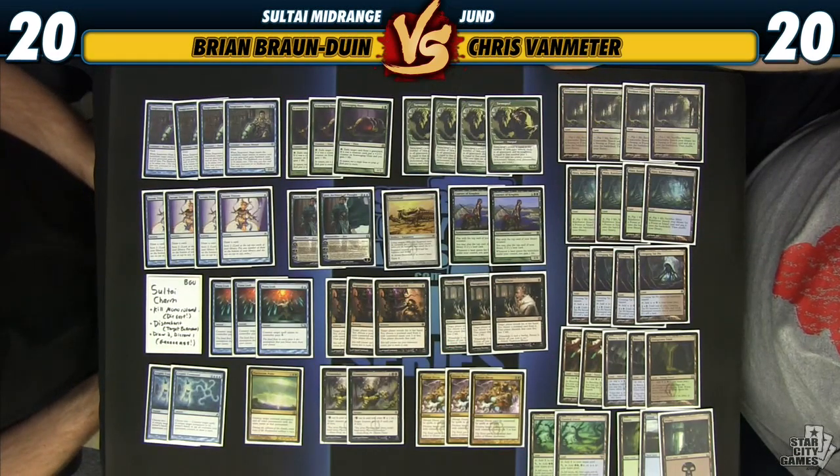The mana base is mostly straightforward. I did not play Polluted Delta because we want our fetch lands to be able to fetch Forest for Courser interactions. I did cut two Dark Slick Shores for two Creeping Tar Pits, because Tar Pit is sweet and I think a deck like this should definitely be playing four copies. So this is the main deck — let's go ahead and look at the sideboard to see what options await us there.